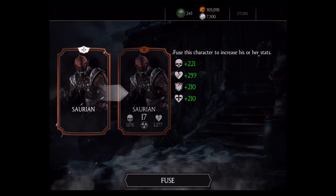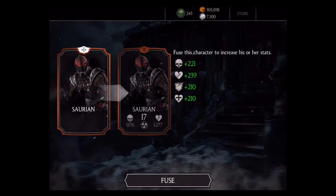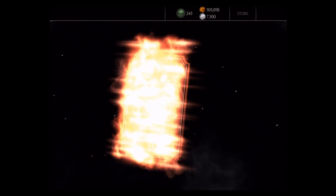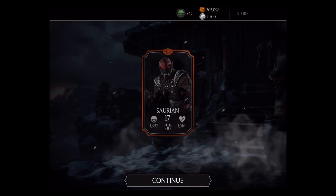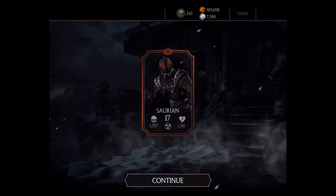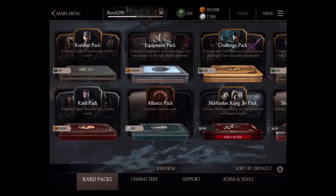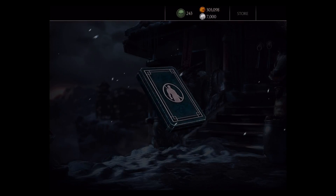Saurian! We get to go ahead and fuse that character — I like that for another reptile-like character. Let's go ahead and fuse it, and that will give me card level 3. I like that with my level 17 Saurian that I'm building up — a bronze character I use during bronze battles, especially on the challenge battles. Let's open up another alliance pack, we've got plenty of coin to go.